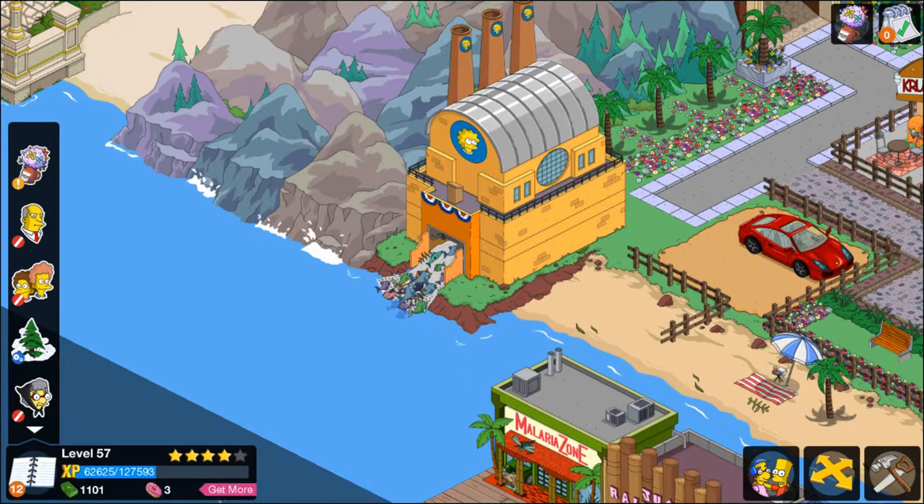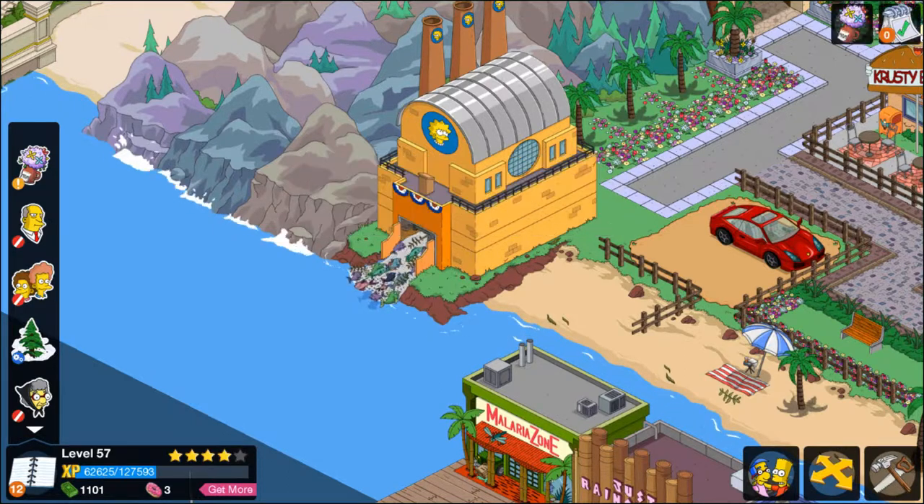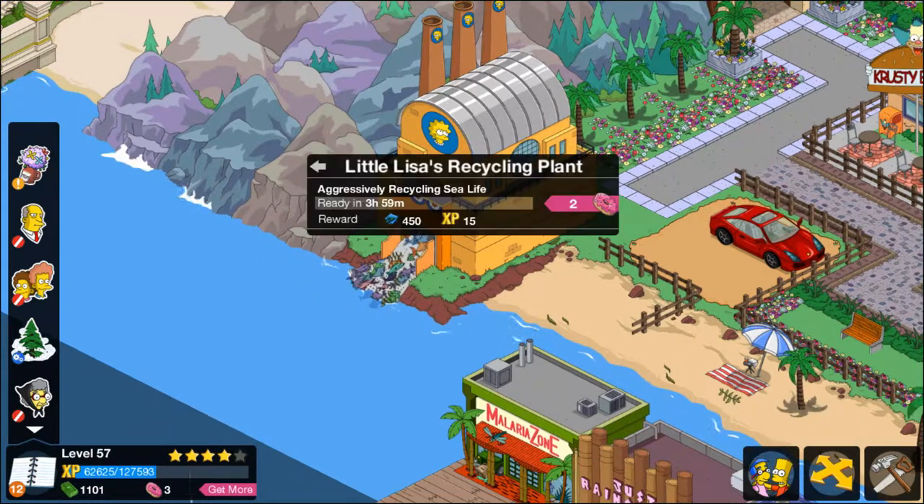It has like fish going in there and this gives you blueprints instead of anything else. Little Lisa's Recycle Plant — 'aggressively recycling sea life.' That does not sound fun with all the fish going in there.